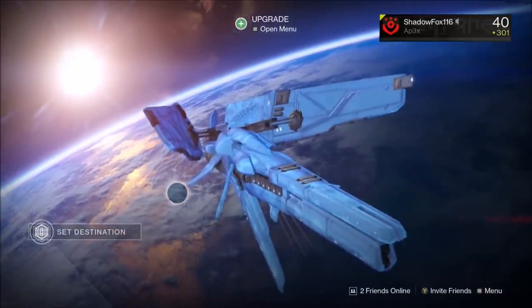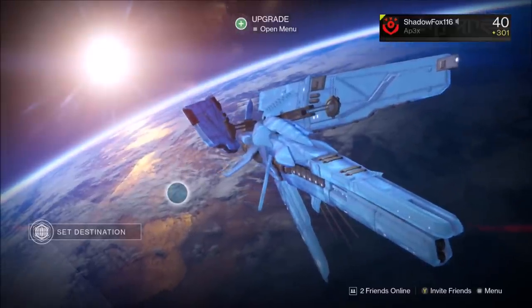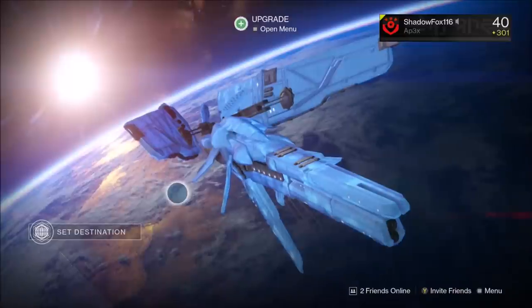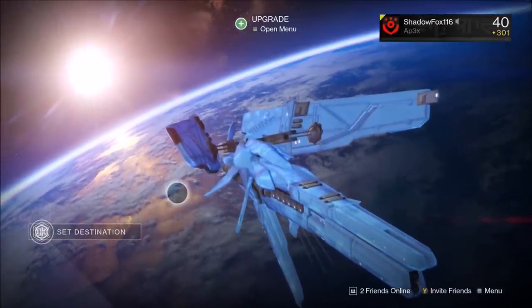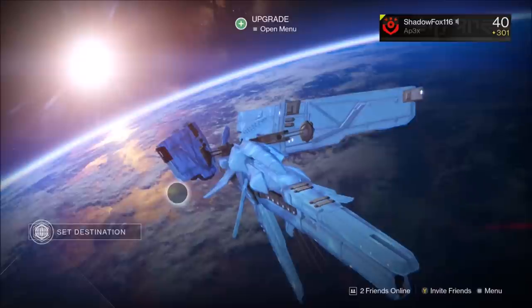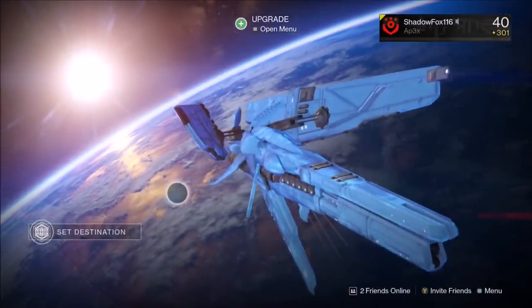The first thing you need to know is that three Wardens spawn, and each one has a different type of shield. Just like everything else in this quest, there are three damage types and three shields: Solar, Void, and Arc. You just need to kill one of them. Mine was Solar, so we went ahead and got the Void and the Arc Wardens out of the way first. You don't have to worry about them — it makes it a lot easier, as you'll see in the footage.